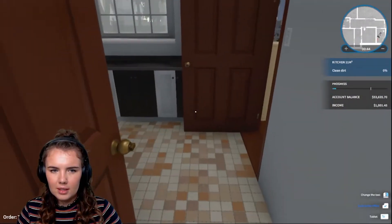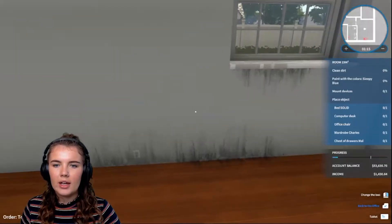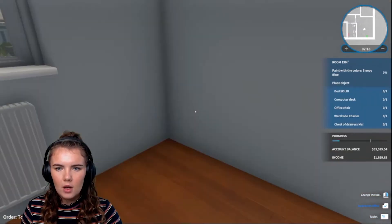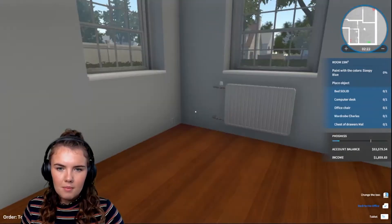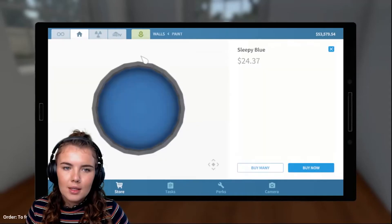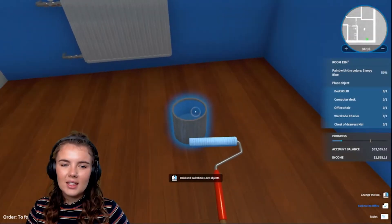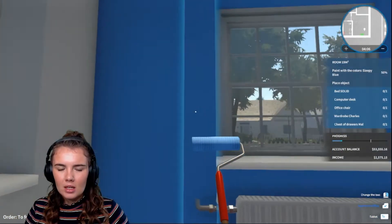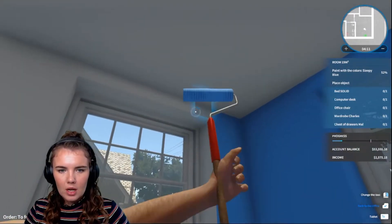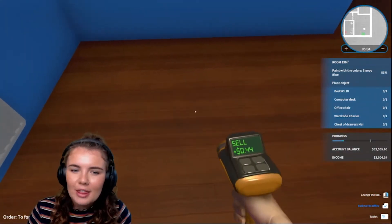Clean the windows — everybody's favourite time. Okay, so this one needs the sleepy blue paint. Maybe I will, just maybe. Okay, that one is done. Let's paint with sleepy blue. Maybe I'll do a feature wall. I feel like feature walls are a great way to get around it because technically I am still painting it sleepy blue, but I don't have to do all the work. That's just not a nice colour for a bedroom though. Like it's just not what I picture a nice sleepy blue to look like. To me, sleepy blue is dark blue. I don't want to go to sleep in a light blue room. I think that's enough — feature walls are very in at the moment and I think they'll appreciate it.